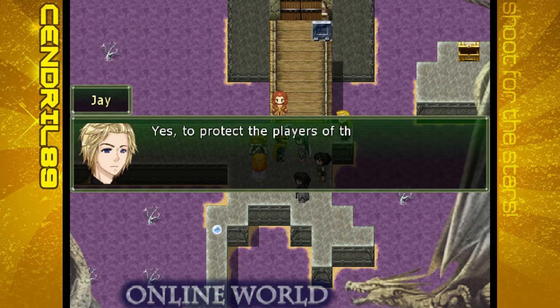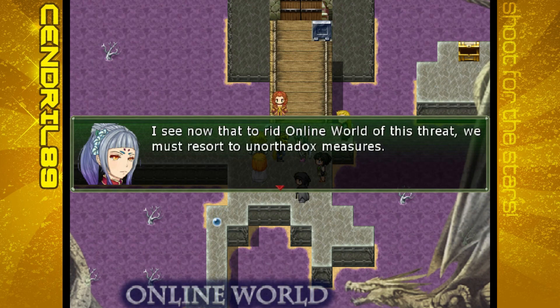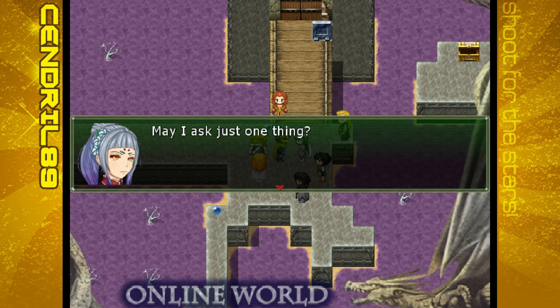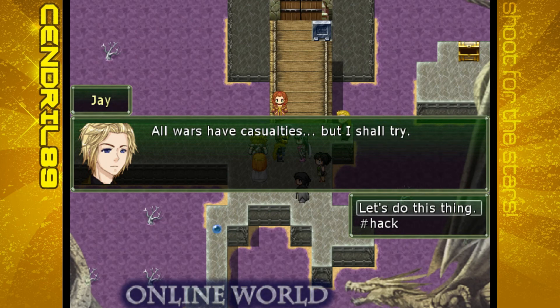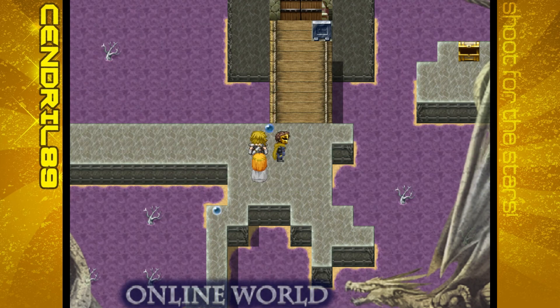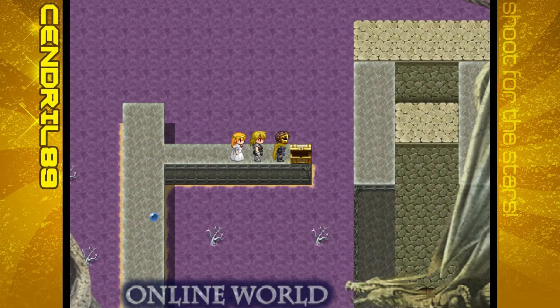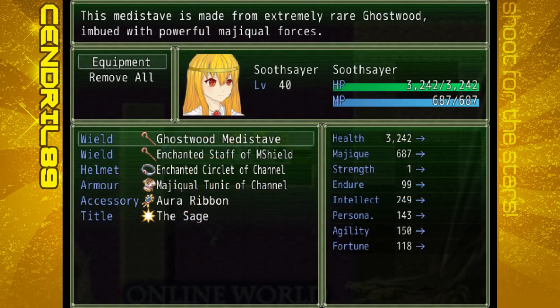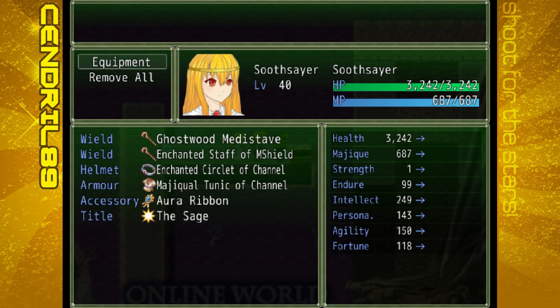You have been building an army. Yes — to protect the players of this world. I wish to join your cause. I see now that to rid Online World of this threat, we must resort to unorthodox measures. May I ask just one thing? Will you try your utmost to preserve Online World, regardless of what happens in the coming struggle? All wars have casualties, but I shall try. Let's do this thing. Goodbye for now. Firestone Circlet — that sounds awesome. Force Circlet with many Firestones, which provide many magical benefits. But it's just barely better than the Enchanted Circlet, and the Enchanted Circlet reduces the magical cost, so we'll stick with that.